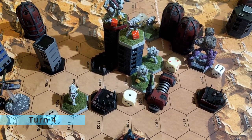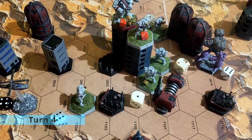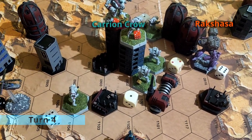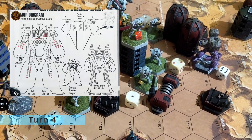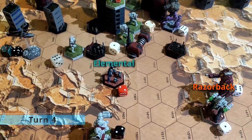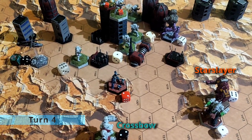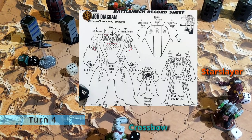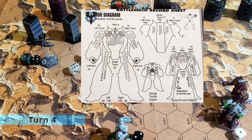One rock was shooting the Razorback but missing. The other rock was shooting the Rock Sasha and damaging with 4 heavy medium lasers. The Carrion Crew also shooting and damaging the Rock Sasha with 1 medium pulse and 1 Streak 6. The elemental missed the Razorback, as did the Razorback missing the Crossbow. The Crossbow damaged the Starslayer with 6 AP rounds, and the Starslayer shot back on the Crossbow damaging with 1 large laser and 1 medium laser.